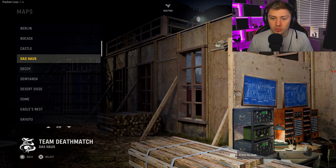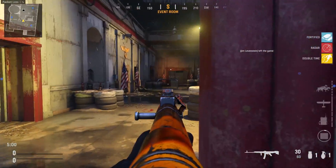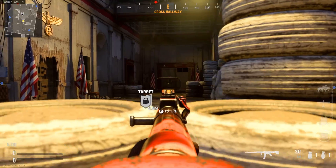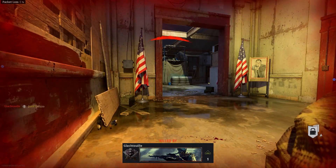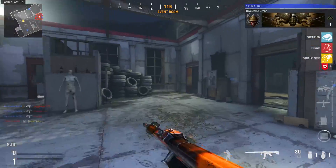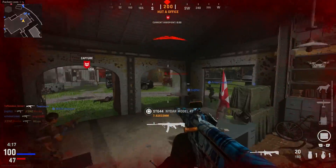The first difficult map is Das Haus. The only way you can get long shots on this map is directly through the middle of it — if you don't do that you are going to struggle, especially with this setup. With people rushing the spawn constantly, you're not going to have a good time trying to get long shots on this map, so I'll skip it. Next is Decoy — you might struggle to get a long shot here as well.